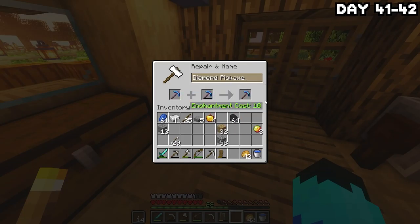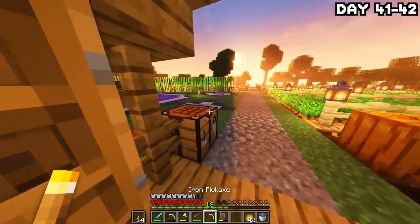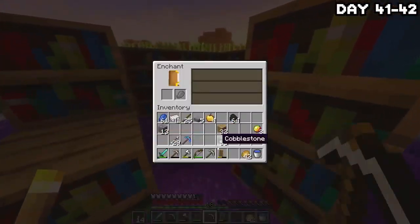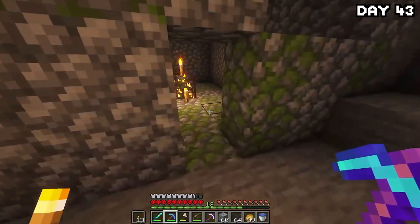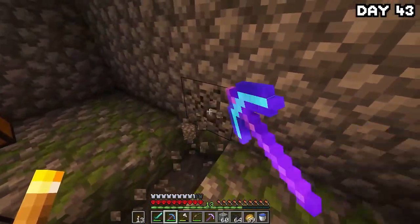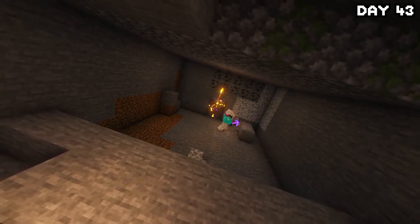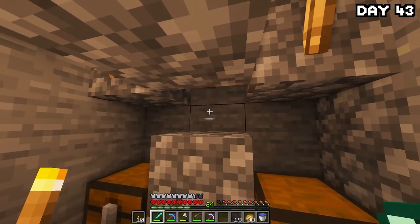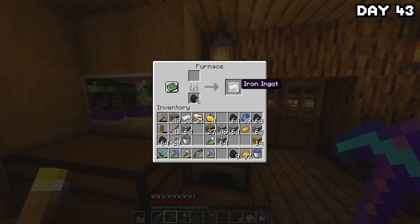I spent the rest of the day trying to get Silk Touch on an iron pickaxe but it didn't happen. On day 43, we were quite low on XP so I made my way down to the mob spawner found earlier to set up a little mob grinder to fund my heavy XP usage on enchants. Once the farm was made I sat at it all day — it didn't give an insane amount of XP but it was pretty decent. After I was done at the farm, I returned home, smelted down some iron, and went to bed.